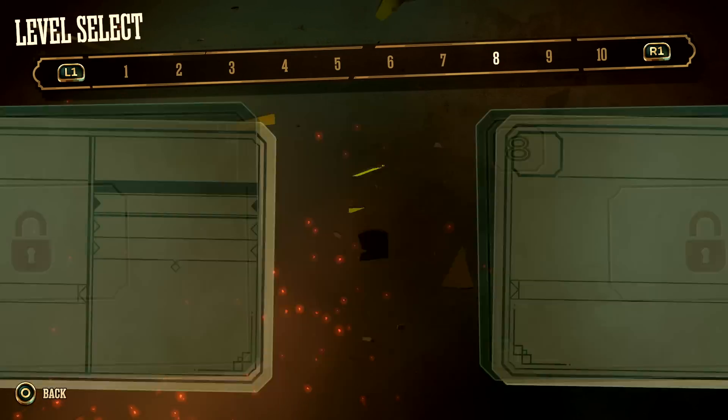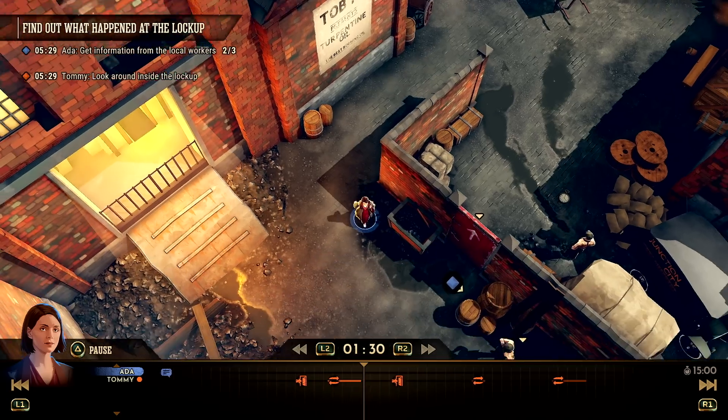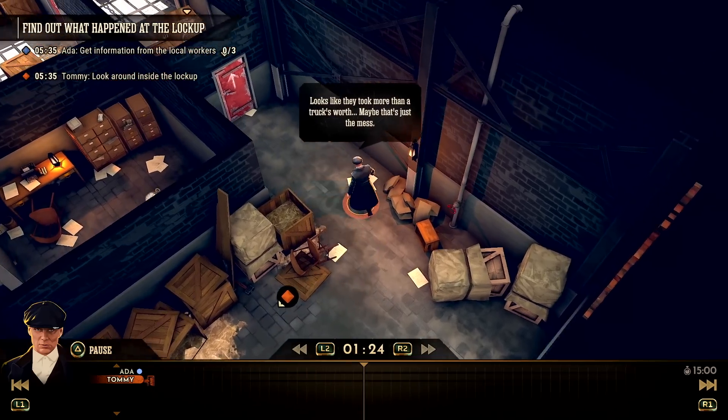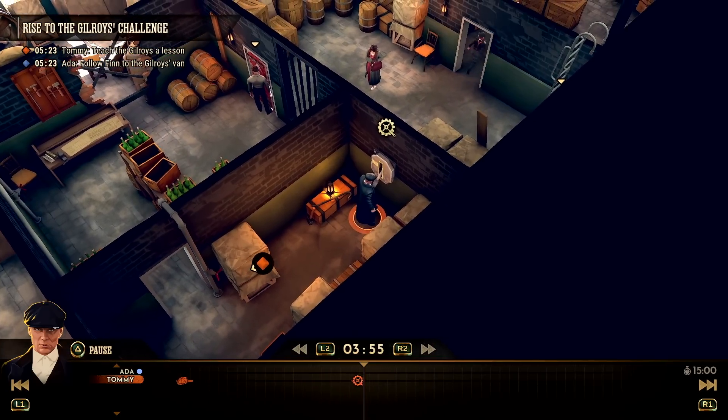There are ten missions in total that took me around four or five hours to complete on my first playthrough, most of which take place in the cobblestone streets under the shadows of brick warehouses of industrial 1919 Birmingham. The atmosphere of the show is well reproduced in the environments, even if some of the levels fail to stand out from one another due to the reuse of assets.